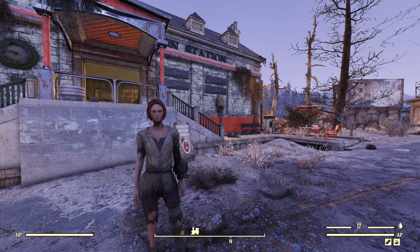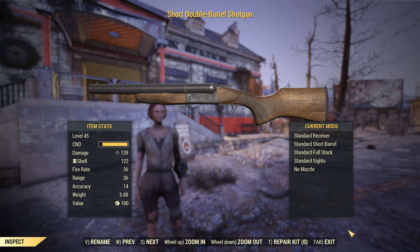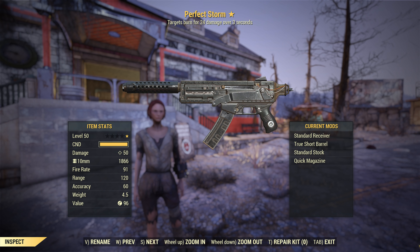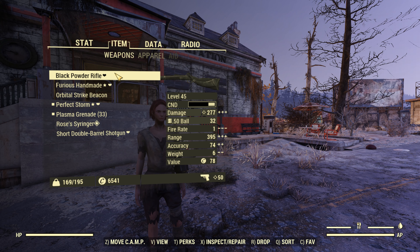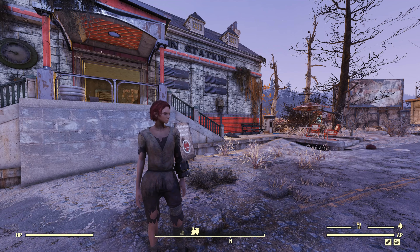I've got Lone Wanderer maxed out, obviously. It works well enough. We can get by on this. More importantly though, we have four different weapons to focus on. We've got the Shot Double Barrel Shotgun, which is our number one weapon. We've got the Perfect Storm, which we picked up last time — kind of our shredding weapon, doing like 50 damage per shot plus 24 burn damage, which is pretty crazy.